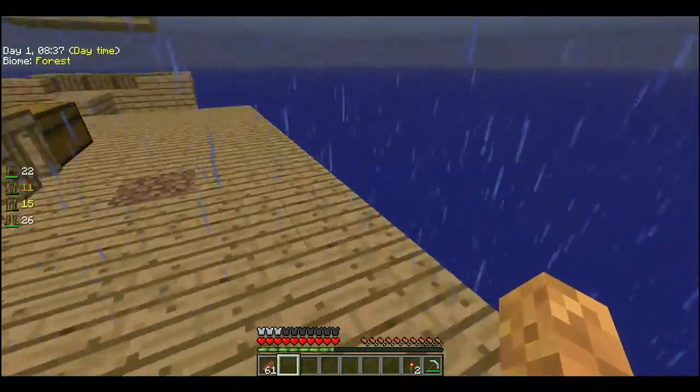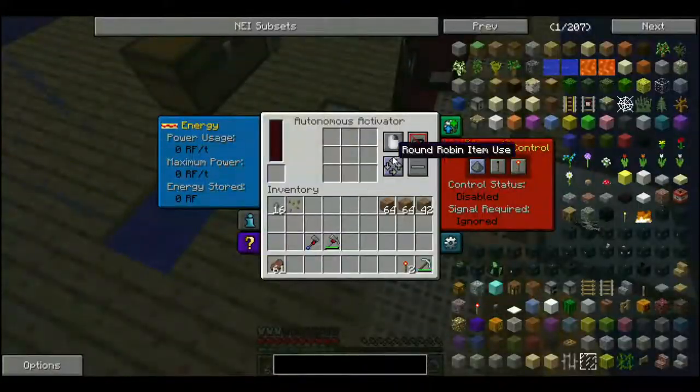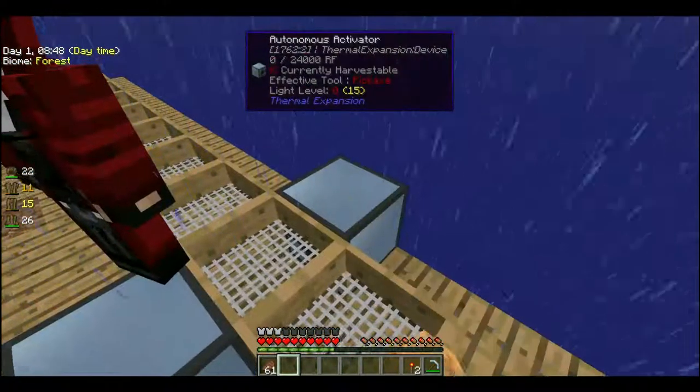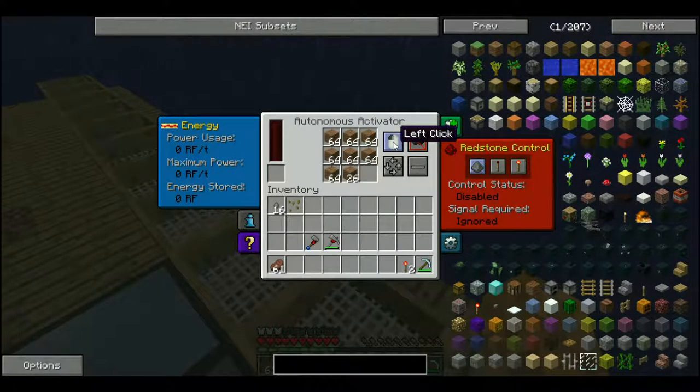Okay, well, actually — so this one, right-click switches used. This one, let's see here — it has to be right-click as well. Yeah. This one — no, this one's left-click. Oh wait. Left. That's what I meant. Right-click. Right-click. Well, it's left for you, right for me.